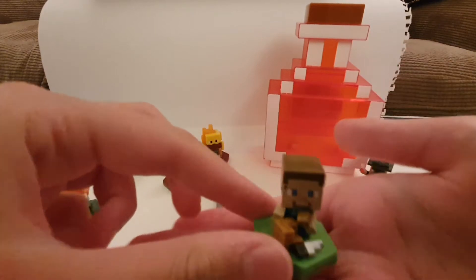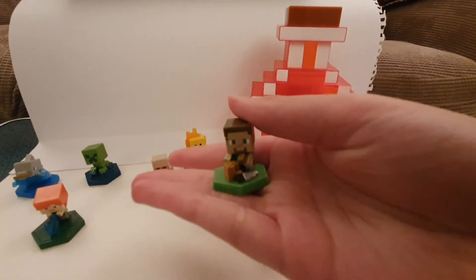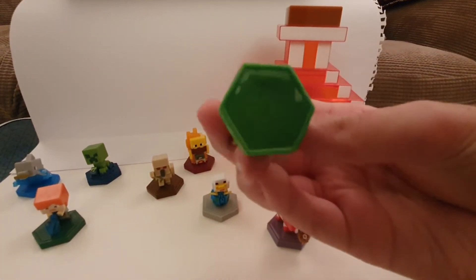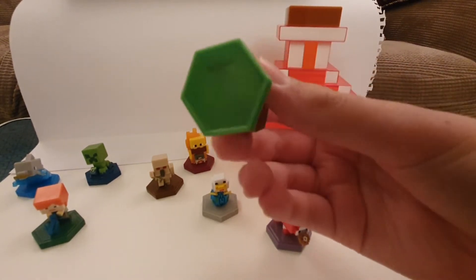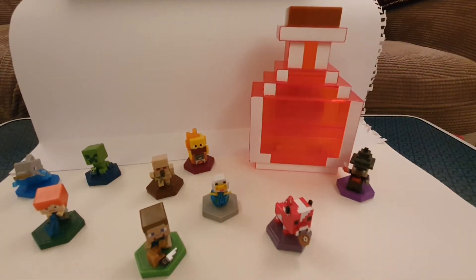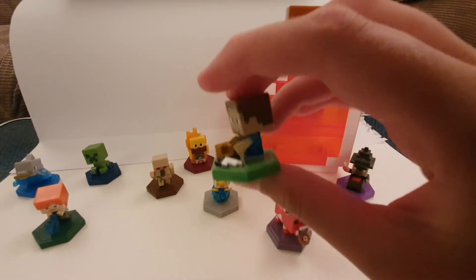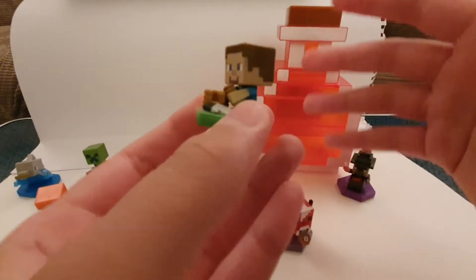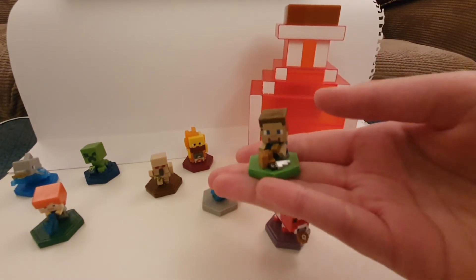So, this is Crafting Steve. You can see Steve here with his crafting bench, a saw, what looks like a wooden plank, and then a nice green platform. You just scan it in — it's NFC scanning. Crafting Steve gives you a crafting boost in the game, which basically means that because crafting takes time in Minecraft Earth, it will just speed it up for you.